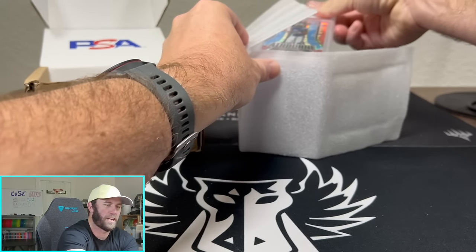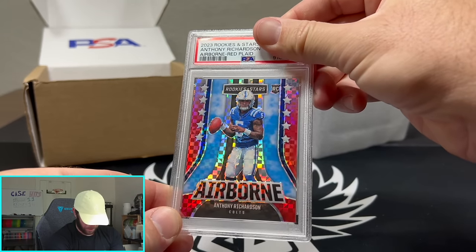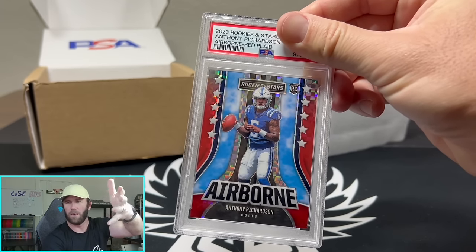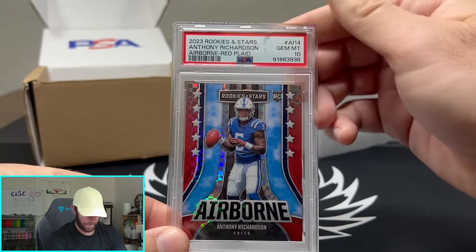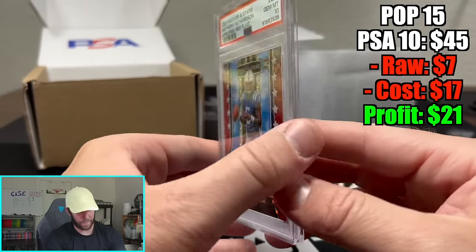Next one is Anthony Richardson — that is on the red plaid, Rookies and Stars, one of our favorite products. Let me know too — we got a new camera, a little zoomed in, a little nicer quality. Still not a new desk, but new camera. And that is going to be a Gem Mint 10. Kelsey's killing it so far.